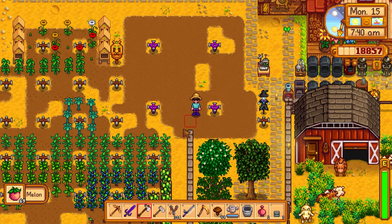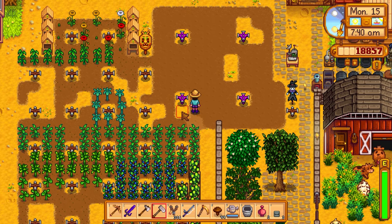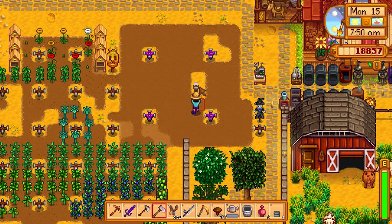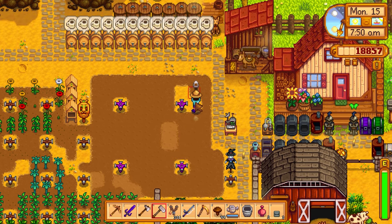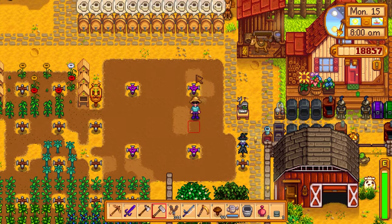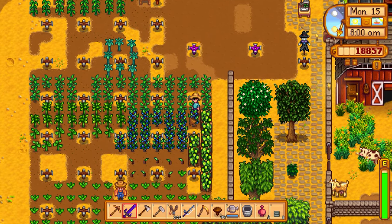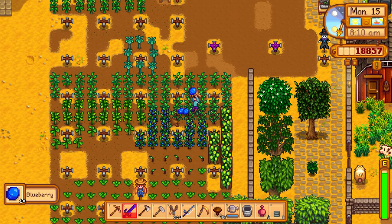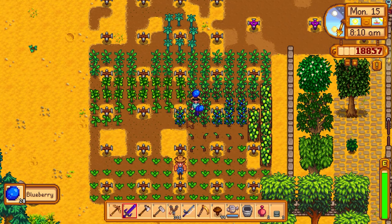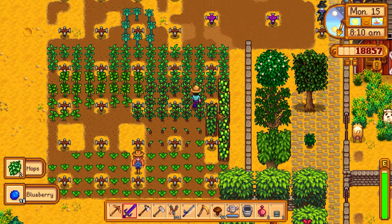Chopped down the giant melon. Some of the hops are ready, and I need to re-till and re-water this area. Some plants died overnight, though we already got the corners cleared for the three-by-three giant melon formation. Blueberries look almost done, some hops are ready, and I want to check if fiber is done today.